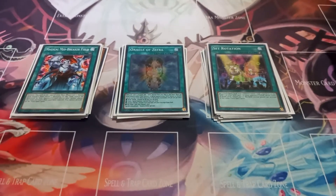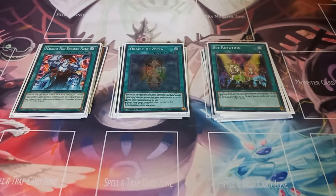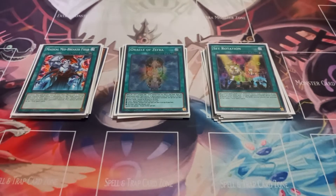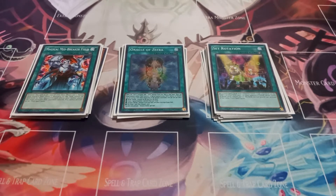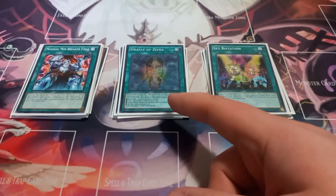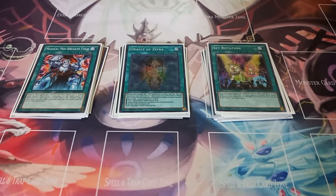The field spells I choose to give my opponent are either Magical Midbreaker Field or Oracle of Zephyra. Midbreaker Field can only be activated at the start of main phase 1, and monsters on that field cannot be targeted or destroyed by your opponent's card effects — neither player can target monsters with card effects. I like this because it further protects my Earthbound Immortals while also preventing my opponent from activating a new field spell, since while it's on the field neither player can activate or set a field spell card. Oracle Zephyr I only play and will probably end up taking out — it's just a field spell to give my opponent if they don't play Zephyrs, since in order to activate Oracle Zephyr you'd be able to search for a Zephyr. I only play it in case Magical Midbreaker Field is in my hand.